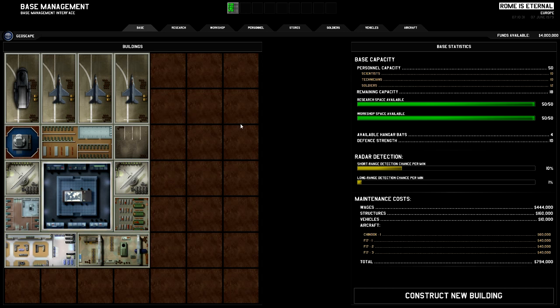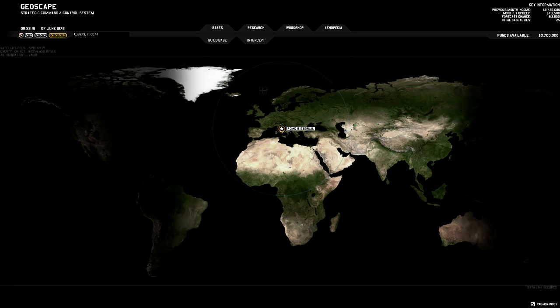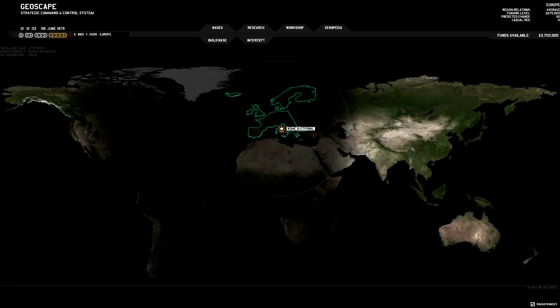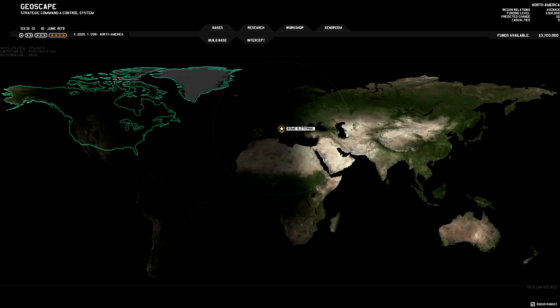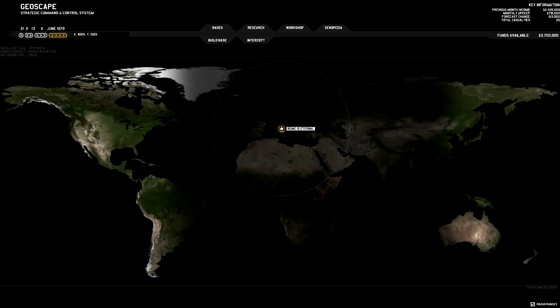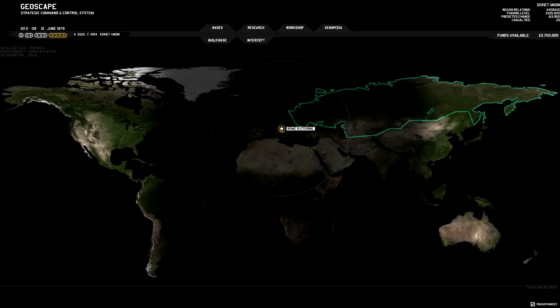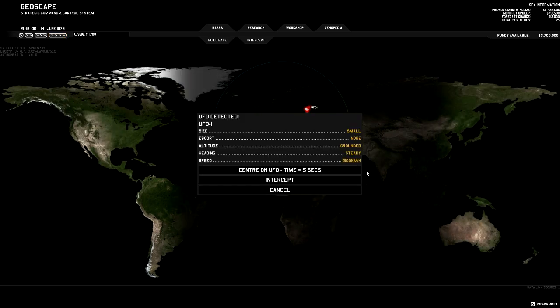We researched the MiG-32 interceptor. Let's go back to the base — we need to build another hangar to house the new airplane. So, it's the end of the 70s and everyone decides to cooperate to defeat a much stronger foe. Then your radars finally catch a glimpse of a UFO.